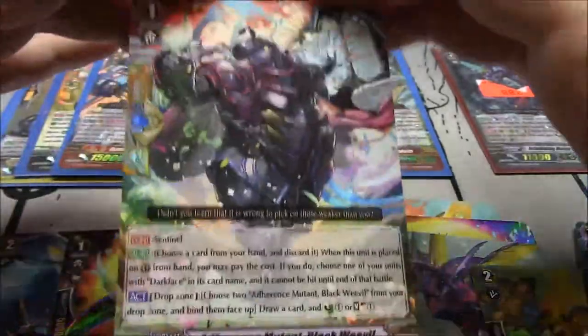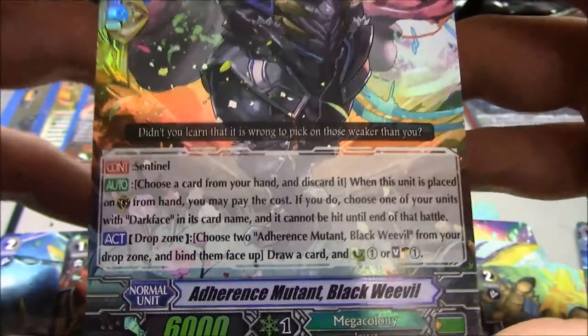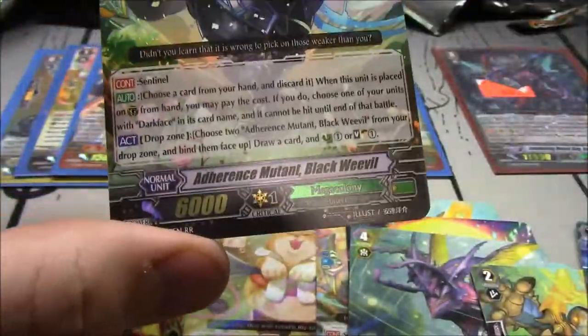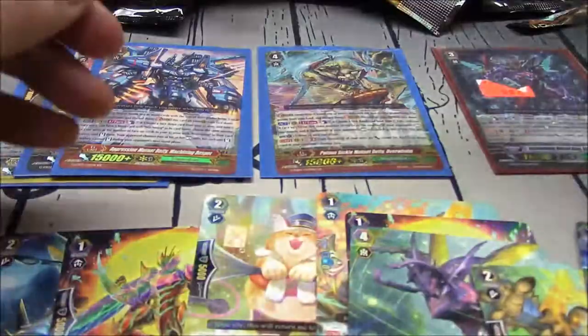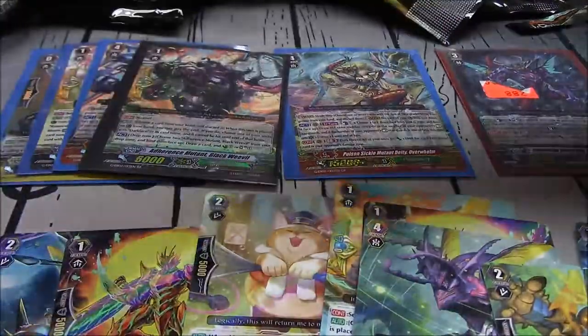Let's go over Black Weevil now — a Darkface Perfect Guard. Act, drop zone — choose two Adherence Mutant Black Weevils from your drop zone, bind them face up, draw a card, and countercharge or soul charge. So like the heal trigger you get the countercharge or soul charge, but you also get to draw with this. It can be done on your turn at any moment instead of just when you G-Guard. Both of those cards are great — run them both. That's just a good idea.